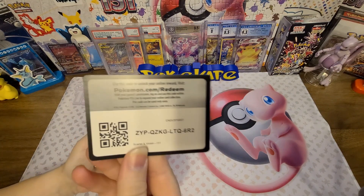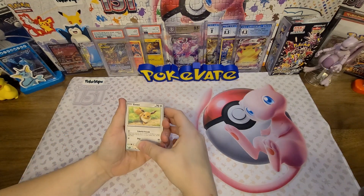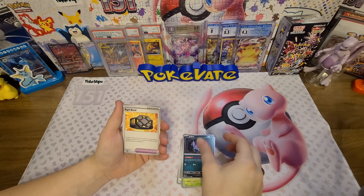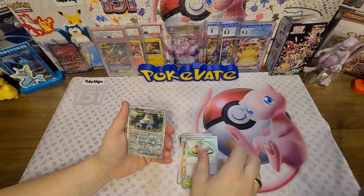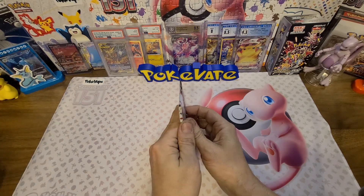I'm going to say Fire, I'm going to go Water. From the first pack we got: Eevee, Antique Dom Fossil, Weedle, Zubat, Rigid Band, Graveler, Protective Goggles, a reverse Snorlax, a reverse Exeggutor, and a holo Aerodactyl.